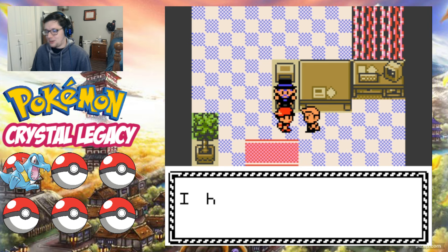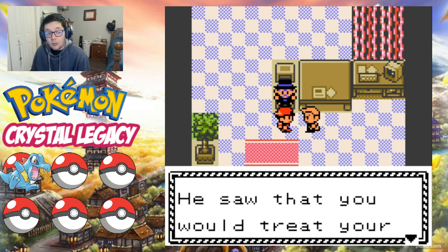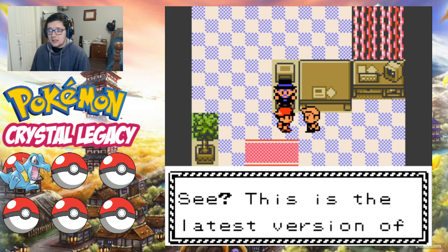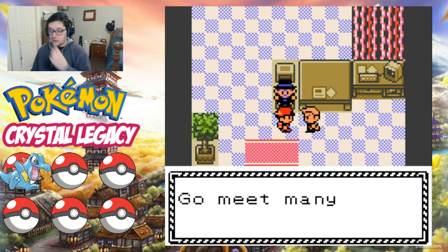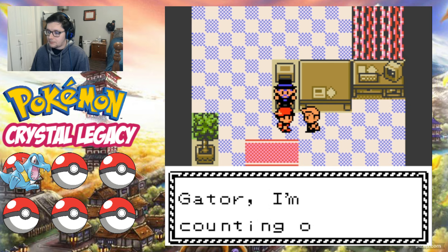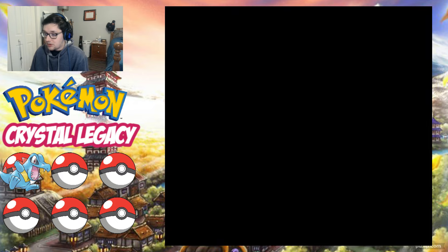'I hear you were running an errand for Professor Elm, so I waited here. What's this? A rare Pokemon.' Professor Oak gives us the Pokedex — 'this is the latest version of the Pokedex, it automatically records the data on Pokemon you've seen or caught. It's a high-tech encyclopedia.' And we now have the Pokedex, so that is half of our needed goals to begin our Nuzlocke here. Now we just need to get Pokeballs. We're returning to Professor Elm, and Mr. Pokemon heals us up — thank you.